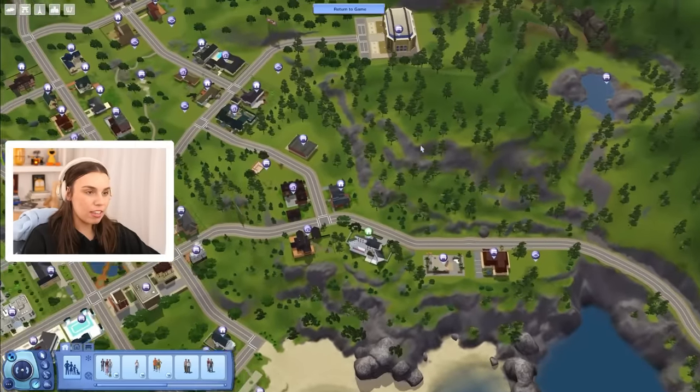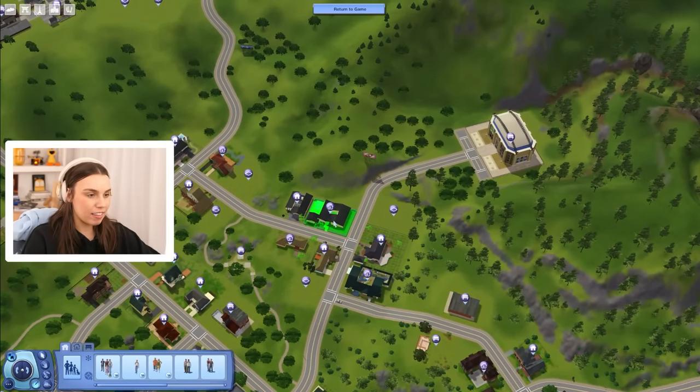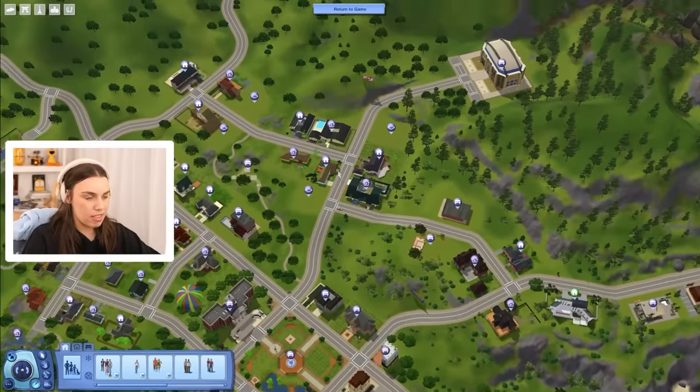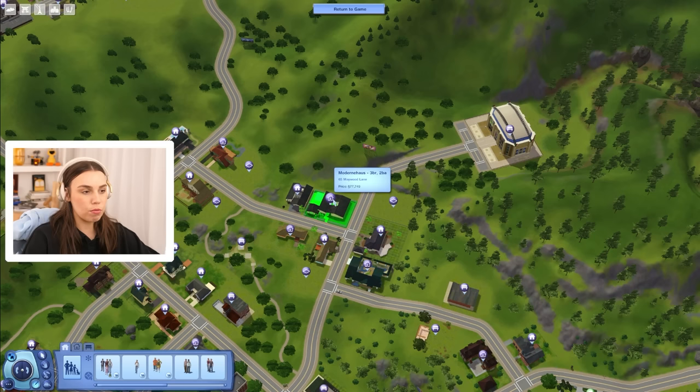There is a house in The Sims 3 that I absolutely love and to this day I still think about. I was thinking it'd be fun today to try and recreate it in The Sims 4. This is Sunset Valley — the base game world of The Sims 3 — and the house I really loved was called Modern House, just over here.